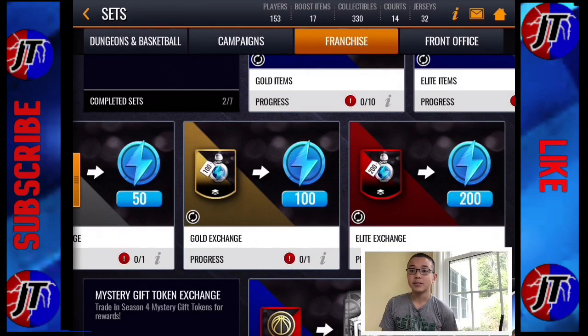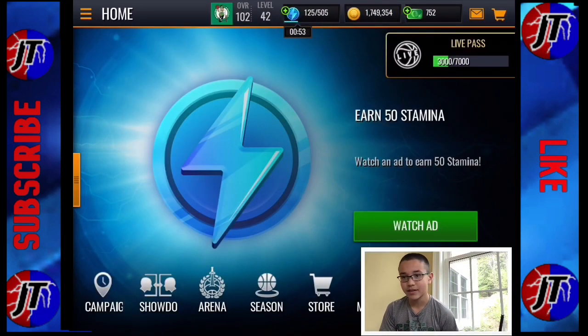Basically what I'm saying is it's almost impossible to get a 103 no money spent, unless you've stockpiled about 5,000 stamina worth of stamina bottles on your bench, which I'm pretty sure no one has. So yeah, I think it's just time to call it quits on this Dungeons and Basketball thing. It's not necessarily the greatest event — I wouldn't recommend playing it now.